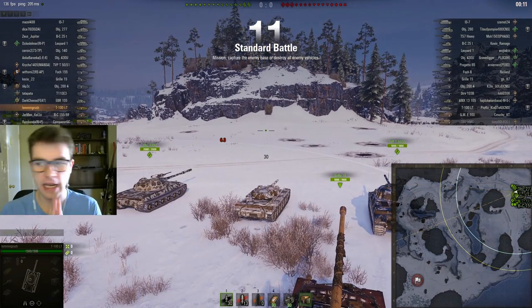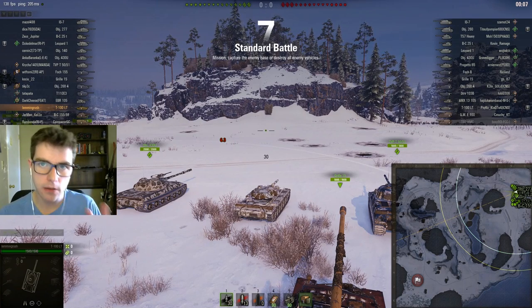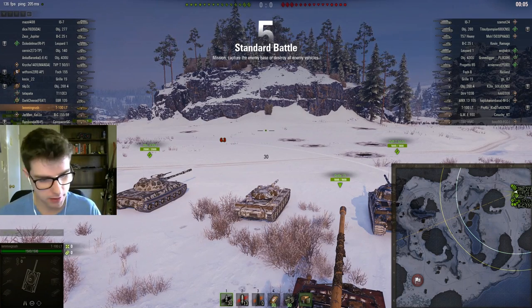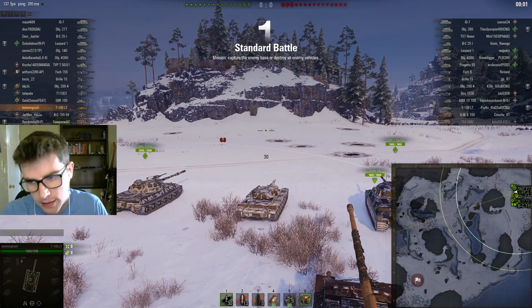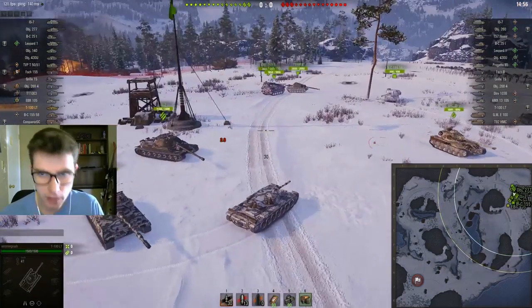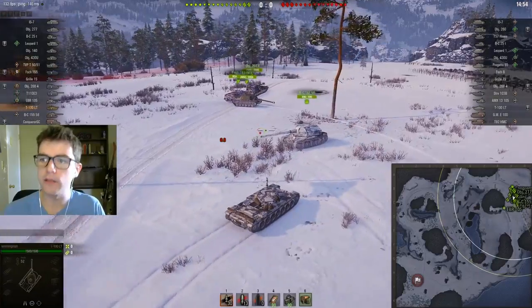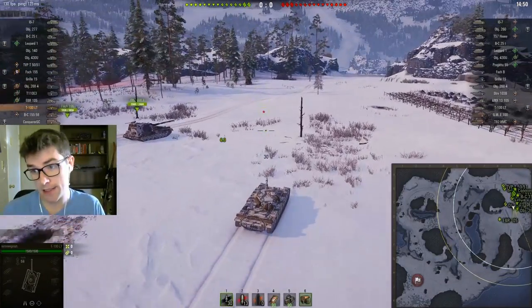I find passive scouting hella boring. So what I try to do instead is I try to figure out who's going to the south. In my opinion, whoever wins the south is often the most successful team anyways. By going to a position like this, you spot camping TDs. Generally speaking, the people at F4 don't really impact the battle. You can spot them, but you're not really playing for the win by scouting those people.